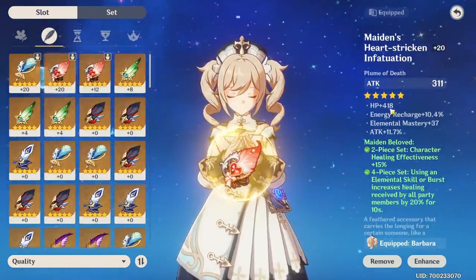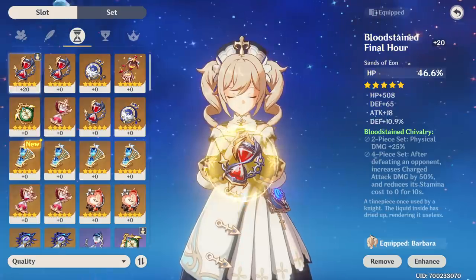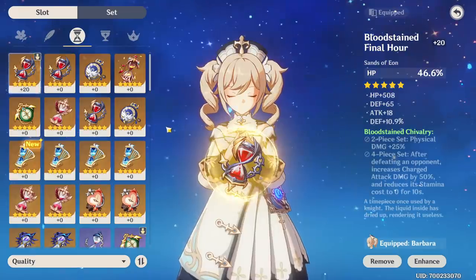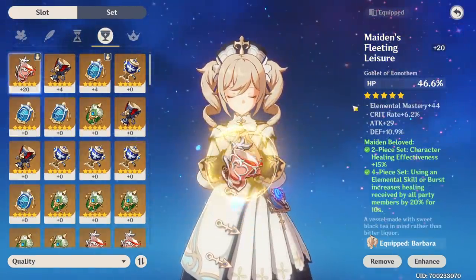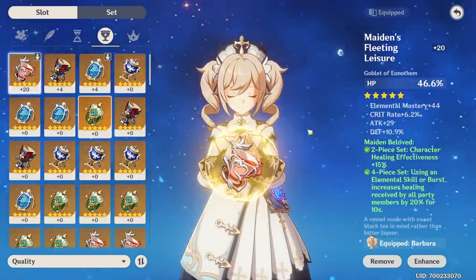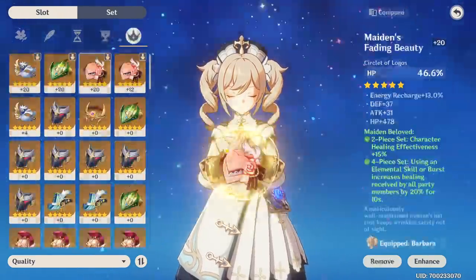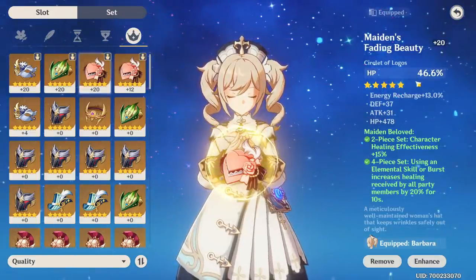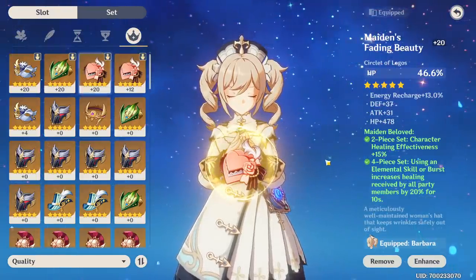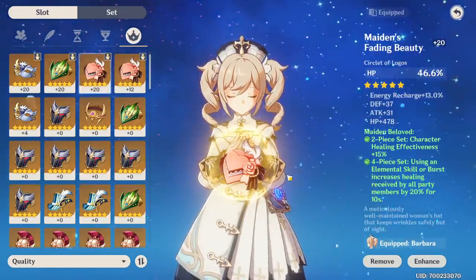The plume unfortunately doesn't have any HP percent on it, but we do have 10.4% Energy Recharge and some flat HP. The Hourglass, even though it's the off-piece, wasn't that great — flat HP and Defense, no Energy Recharge. Same story with the Goblet — actually even worse, no Energy Recharge and no flat HP. Then finally, probably the best piece, the hat has HP as the main stat, 13% Energy Recharge, and 478 flat HP. All in all, very much HP-focused. We have the Maiden Beloved set — she is exactly how I want her: pure healing all day.